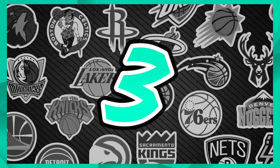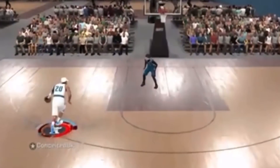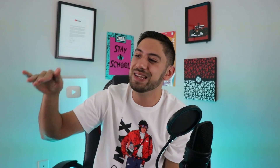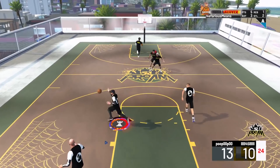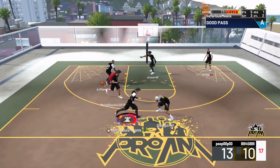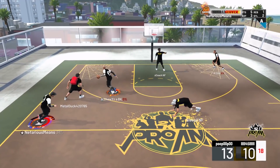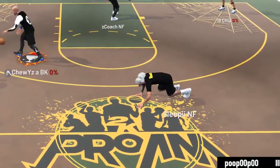At number 3 we have Conceded BKYT again — the dolphin dive ankle breaker. Not only did he do the dolphin dive where the defender flies forward after getting broke, but he also technically stole the ball — poked it out of his hands during the animation. Then we have another clean one from Nefarious Means — also with playmaking takeover in Pro-Am. The defender does the dolphin dive and had to crawl like Spider-Man. I'm calling it the Spider-Man ankle breaker. Imagine getting a Spider-Man ankle breaker and then doing the Spider-Man dunk — that'd be a sacred combo.